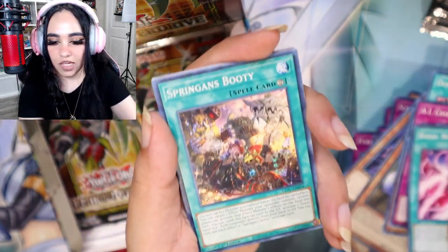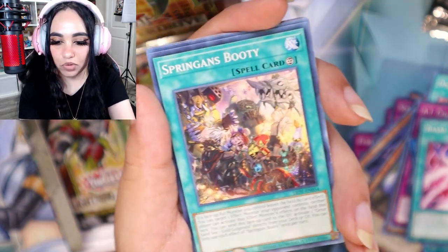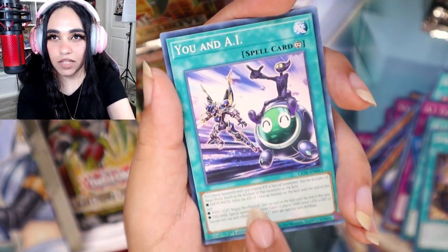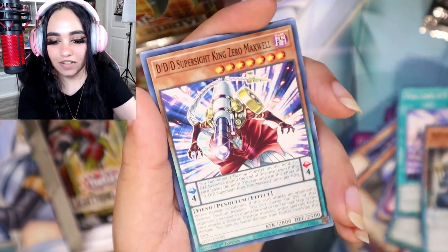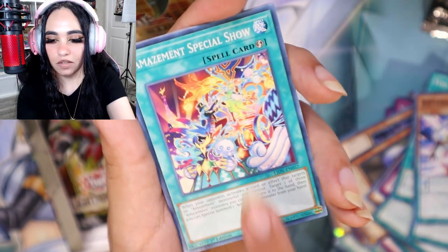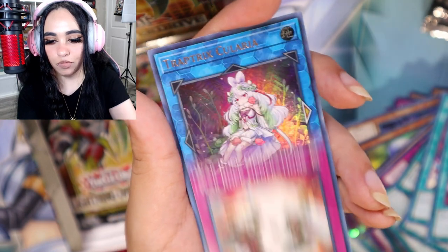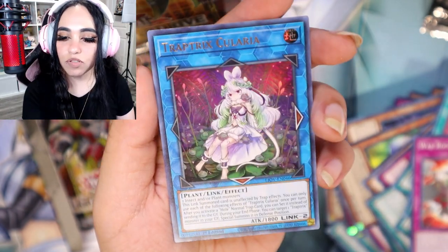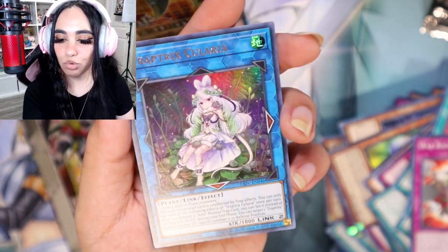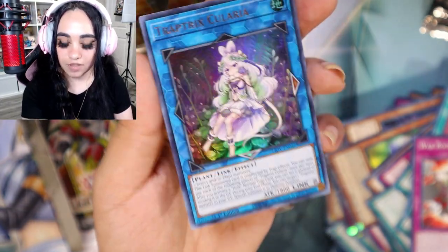Doing the thing — one, two, three, four, turn it around, let's go! Black Rose Thingy, Booty — I'm just gonna call this card 'Booty' — UNAI Thingy, DDD Super Gun, One Curry Way, War Rock — and we got a super cute trap Trickstar Cularia! Another ultra rare, very nice, very nice!